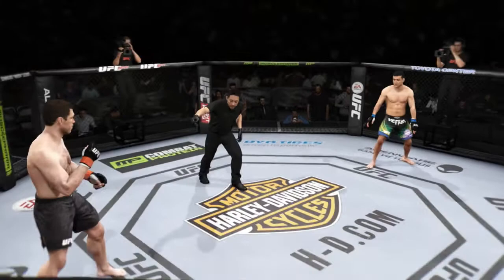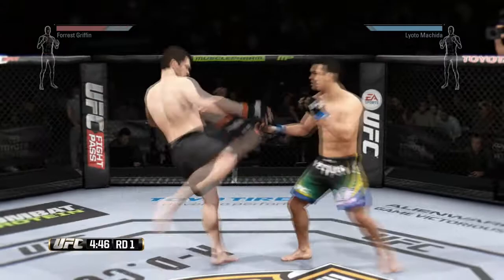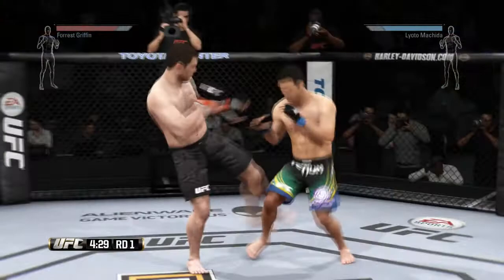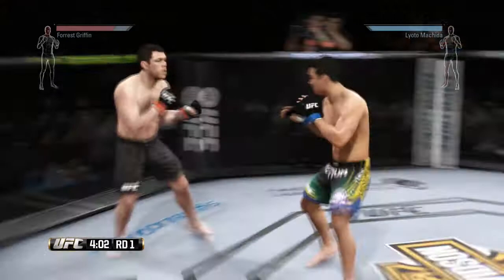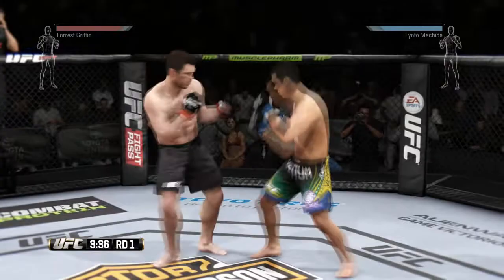Here we go. I'm using those leg kicks, going for his body. I'm gonna throw leg kicks with the lead leg because the normal leg kicks from the back leg for Forrest Griffin are way too slow — it's almost like a heavyweight throwing it, easy to see and easy to parry. Forrest Griffin is not the fastest guy in the world. Got him with the body kick.